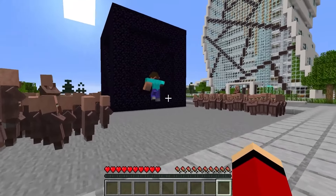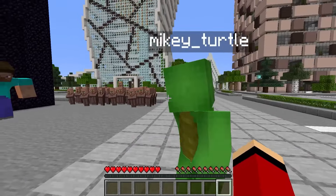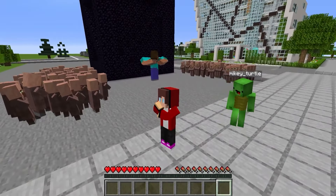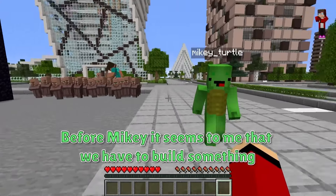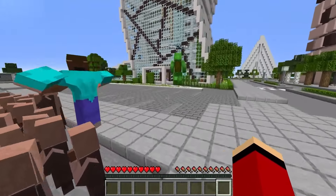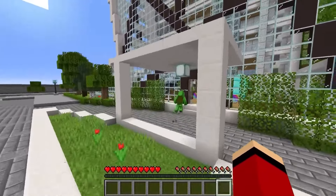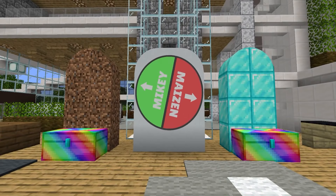It seems to me that we should try to do it ourselves with the help of our buildings. Right now we will run to the Wheel of Fortune to find out which building we will build today and which resource each of us got. It seems we have to build something that can break through this obsidian wall, and I think I have an idea. I want you and me to build a huge tank that can fire its cannon at this obsidian wall and break through it, so we could find out what's inside.